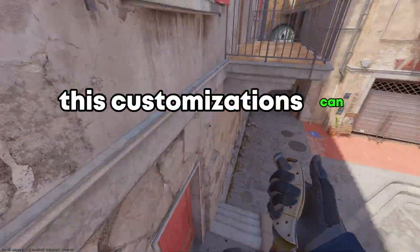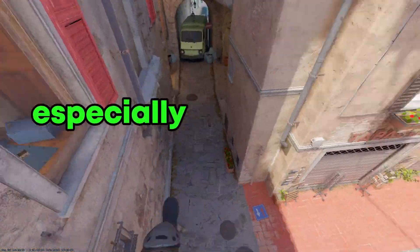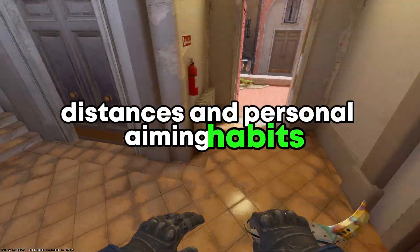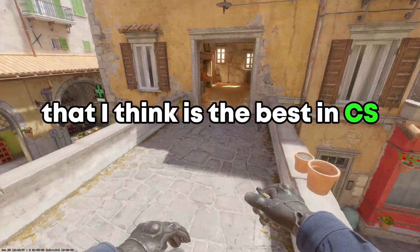These customizations can help in aiming more accurately, especially when factoring in different weapons, distances and personal aiming habits. Now let's move to the crosshair that I think is the best in CS2.